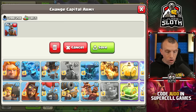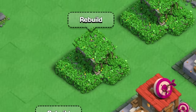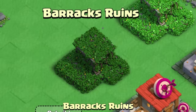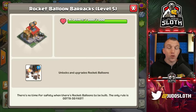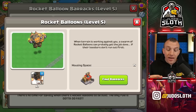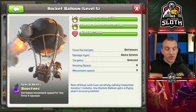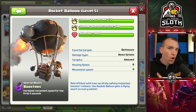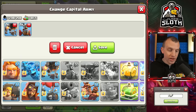You also unlock the rocket balloons within Balloon Lagoon. This is done when you repair the runes of the rocket balloon barracks within Balloon Lagoon. You unlock the troop and then as you upgrade that barracks, that is how you upgrade the troop for your clan. For this troop you get two of these for every rocket balloon that you cook up, so I will be taking four of them since I'm cooking up two.